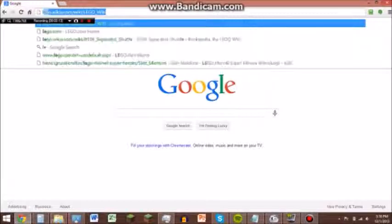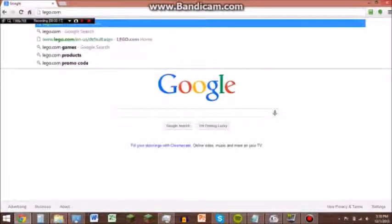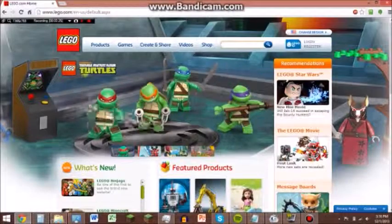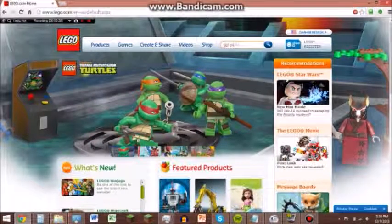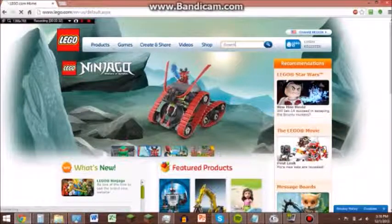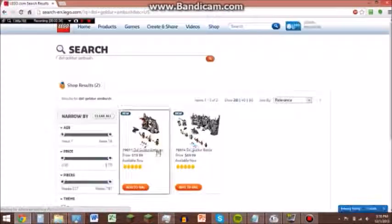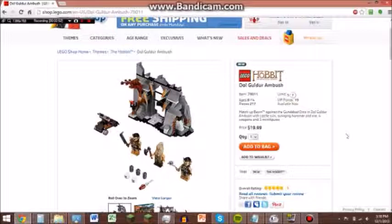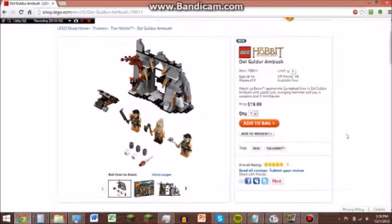Let's go to LEGO.com — not Brickipedia, I was just on that — and let's type in the one that I hope to get today: Dol Guldur Ambush. So this is the one. Not Dol Guldur Ambush, sorry — this is Dol Guldur Ambush, but I want to get Dol Guldur Battle, but I guess I will show you this.